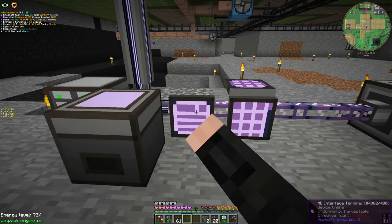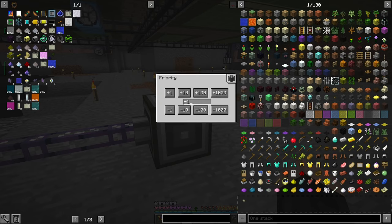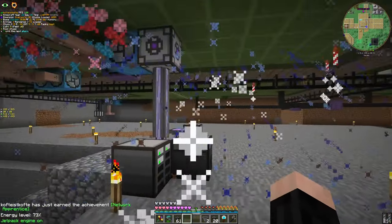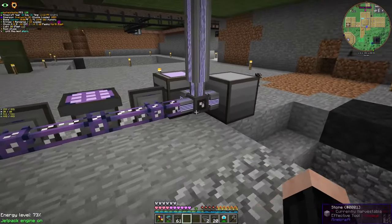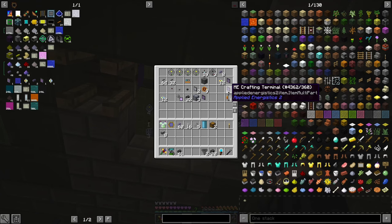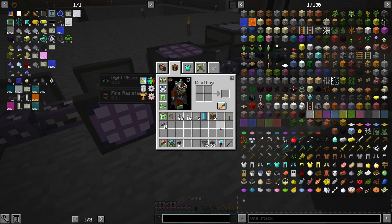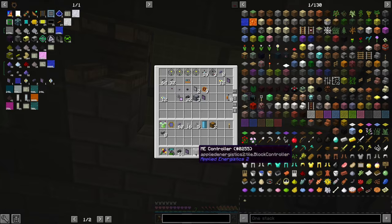The cover version is the same thing, and the interface terminal is able to see all the interfaces in the system. We can see all the interfaces. And with that, we ended up with something interesting — we used all eight channels, and the system stopped working when I tried to add another crafting terminal. So how do we deal with the channel dilemma?